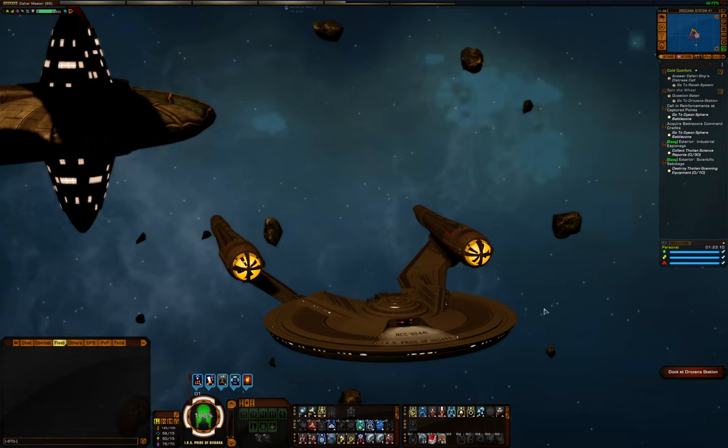Now of course with the intel revamp, intel team itself grants perception, which opens up the possibilities a bit more. A ship that combines Pilot and Intel as opposed to Pilot and Miracle Worker is arguably the better anti-exodus ship right now. This is because not only can that type of ship have even higher perception, but also because many players have traded their Aux to Sif placate for Aux to Dampers instead to avoid the evade target lock disable. This also means that the immunity to placate that Narrow Sensor Bands gives us is not as useful as it once was.